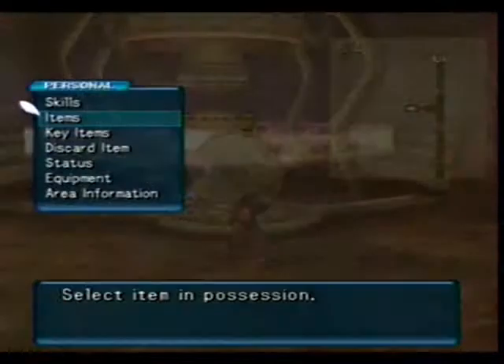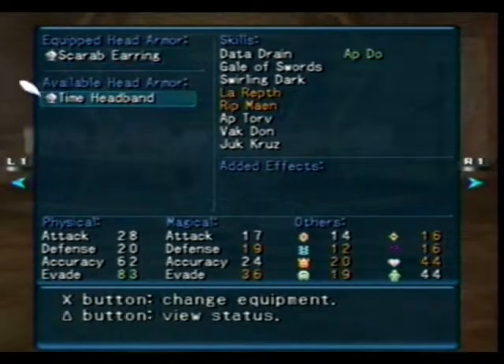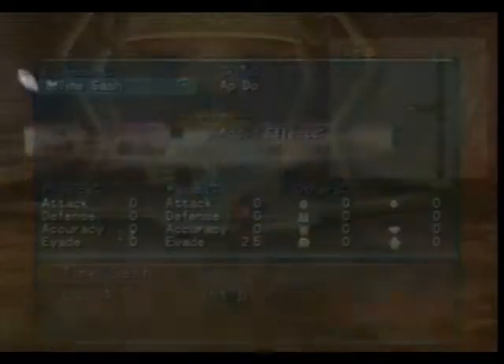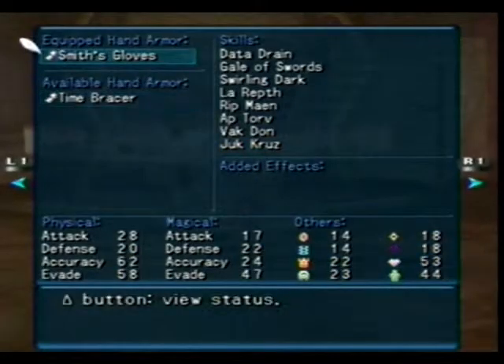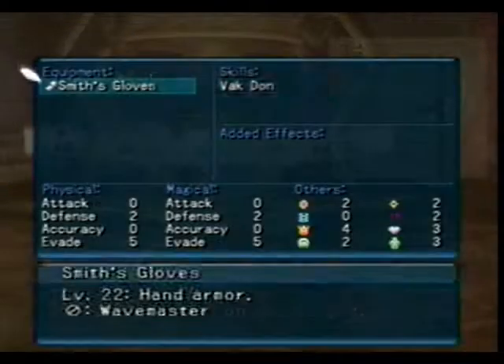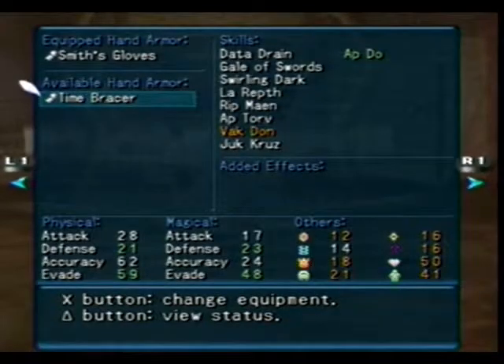I got the time headband, the time sash, and time brazier. That's pretty close. Let's take a look at that. Time headband gives a real good boost to evade and speed. Time sash jumps magic evade and also gives a speed ability. And the brazier — wow, that's actually better! I lose the fire attack, but you know what? I'm actually going to keep this. This is much better.